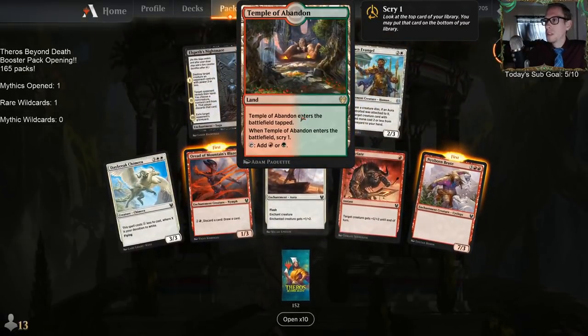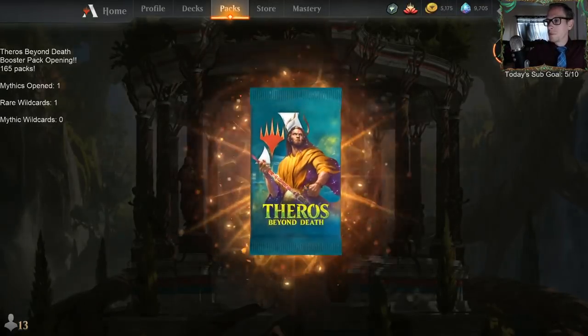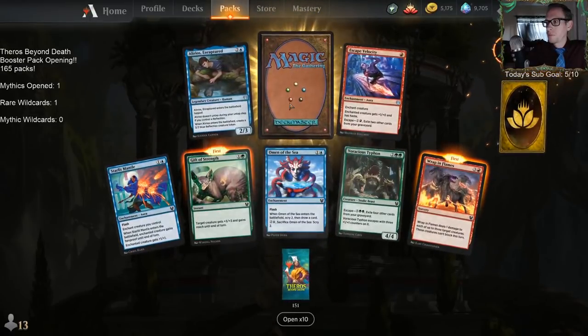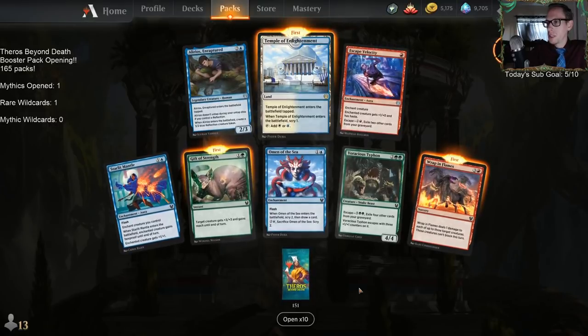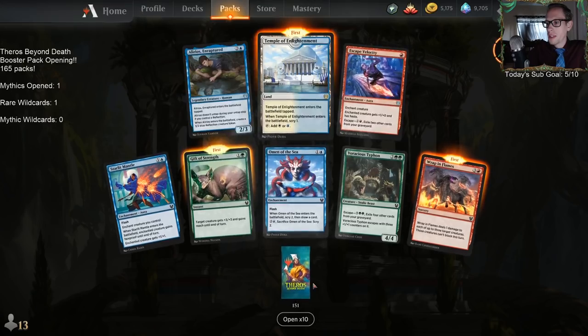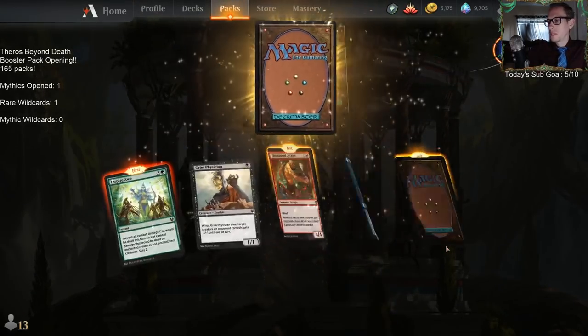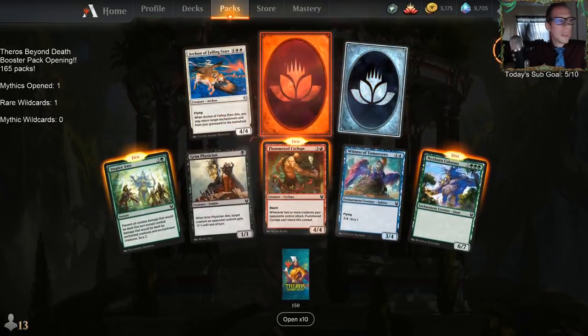Our first temple: Temple of Abandon. We're going to be using that one later in a Temur ramp deck. And next, Temple of Enlightenment — I really like this card, especially with Thassa also. And a mythic wildcard!